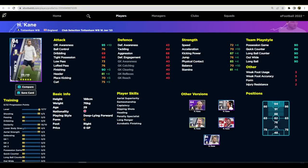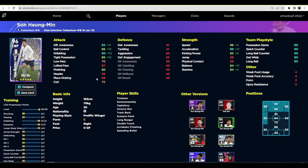Kane is maxed out here with level 90 finishing and 95 offensive awareness, which overcompensates for the fact that he's not the fastest. He'll be making some incredible runs but he's a deep-line forward, so he can be more difficult to play with than a fox in the box or someone pacey. Son has excellent defensive awareness, excellent dribbling, and 96 acceleration which is always brilliant. I'd probably play Son on the wing cutting in with those curled shots — he's got 80 finishing that you don't really need to touch up.